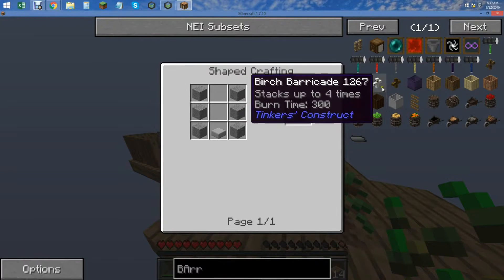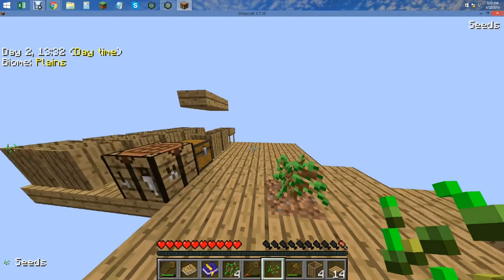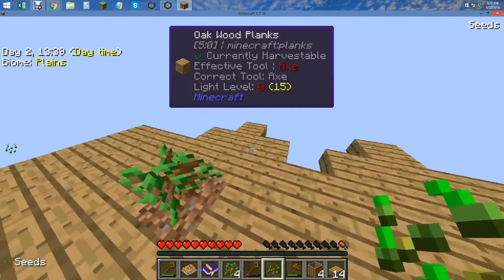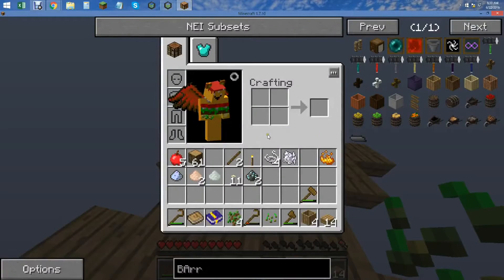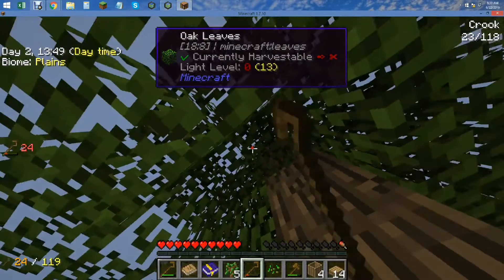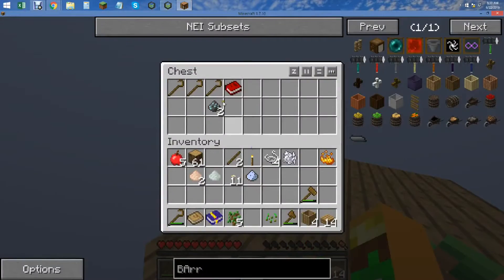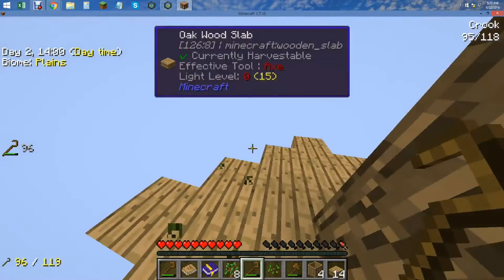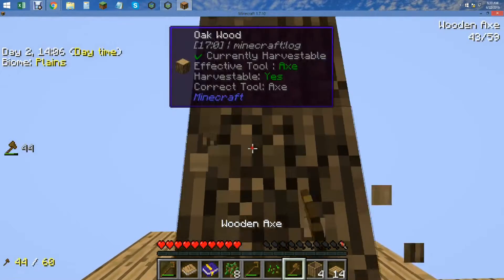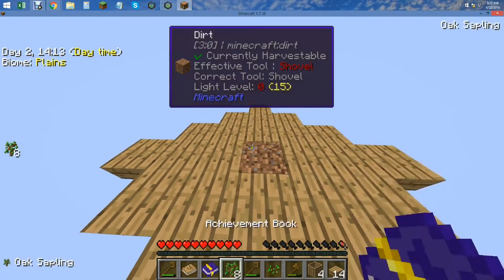Stone barrel. So we're going to need cobblestone for a crucible, and we're going to need a furnace anyhow because we need a fire for the crucible. If we collect some more saplings — we have our crook here. There we go, that's eight — for the good dudes and dudettes.